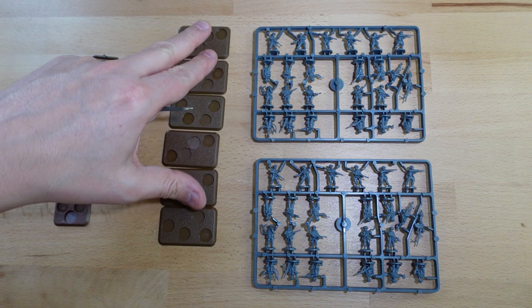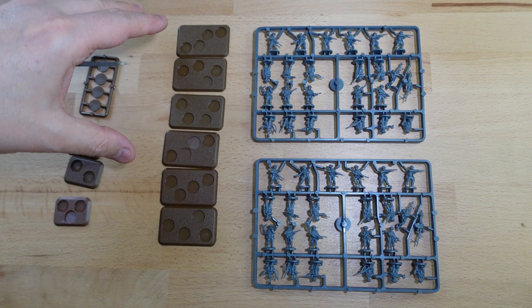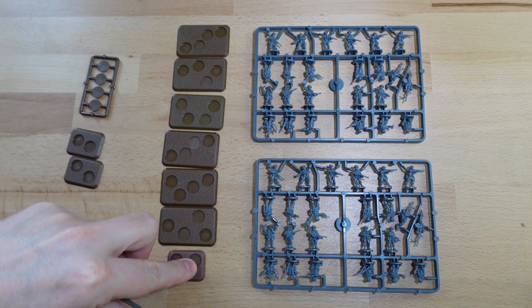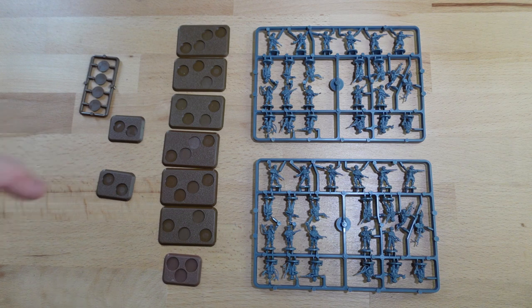So with those four Bren guns, the rest topped up with SMLE rifles, your unit leader, your two-inch mortar, and your Piat team — that's your bases glued together. You're done.